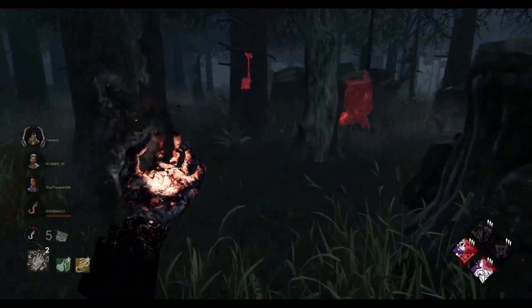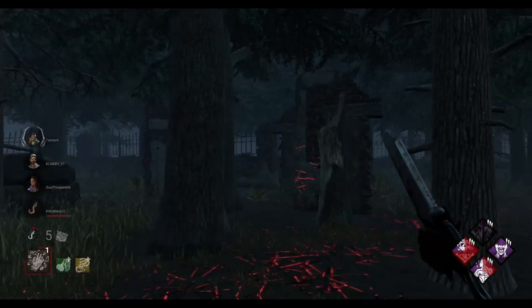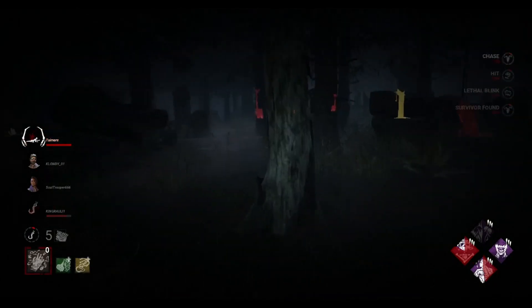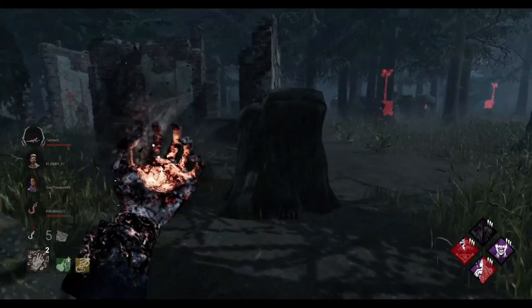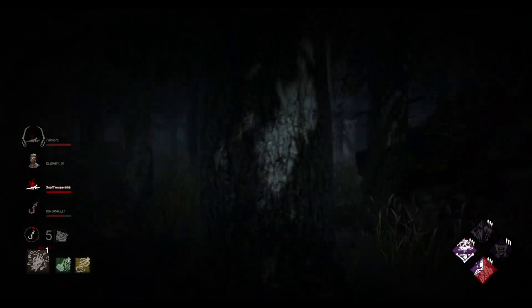Part of the idea of this build is we have no gen defense whatsoever. But if we can get enough pressure early on with these perks, then hopefully that will help us out to such an extent that gen pressure won't matter too much - that's the idea. A little bit of time left on Haunted Ground, just trying to see if I can get any more value from this. We see Zarina over here and blink onto her back just in time.